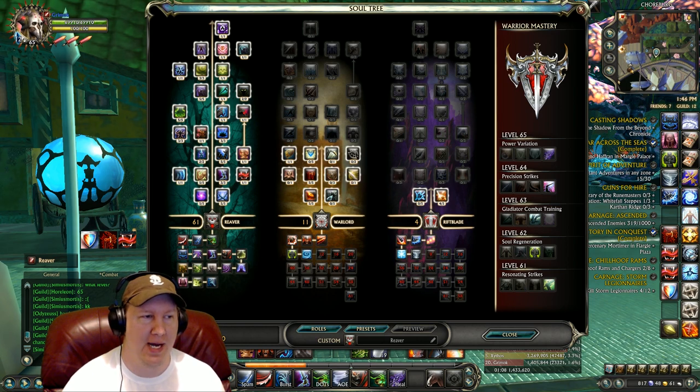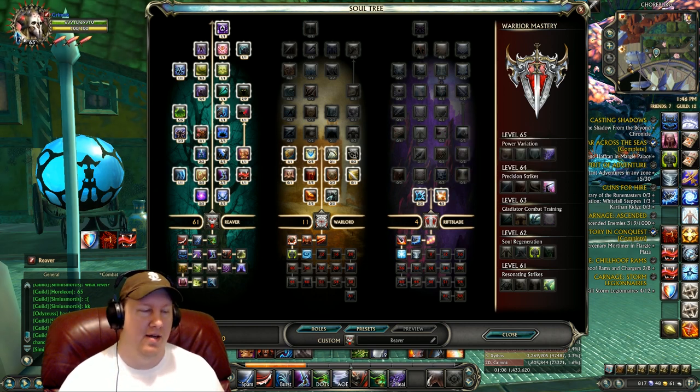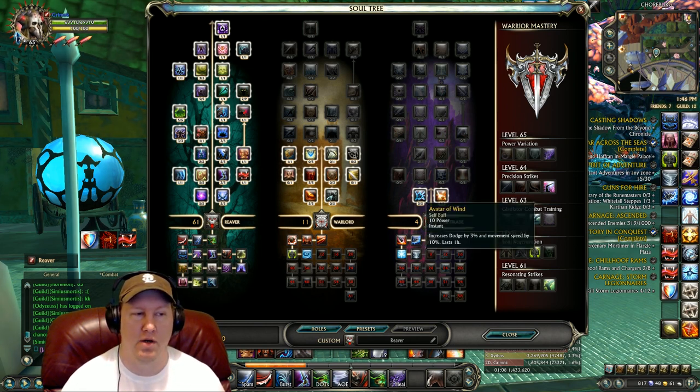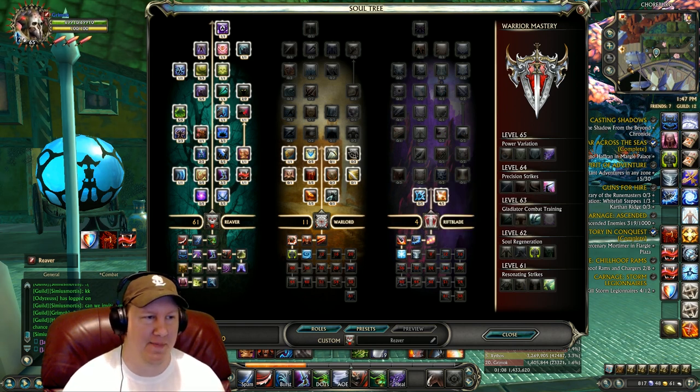As you can see, it's 61 points into Reaver. The 11 points into Warlord breaks down as 5 into Soldier's Might, 5 into Strength of Arms, and 1 into Combat Veteran. Then we go 4 points into Riftblade for Elemental Precision, which is going to allow you to get past your opponent's resist since your DoTs and other abilities are mostly death damage, not physical. We also went with Avatar of Wind, which increases your dodge by 3% and movement speed by 10%, and also the blade buff where non-finisher ability hits have a 25% chance to deal 1,342 damage.